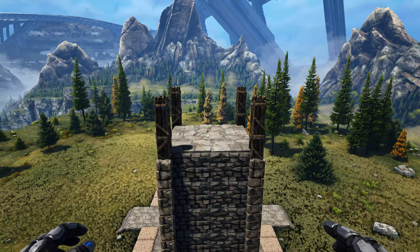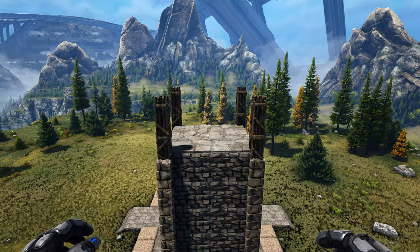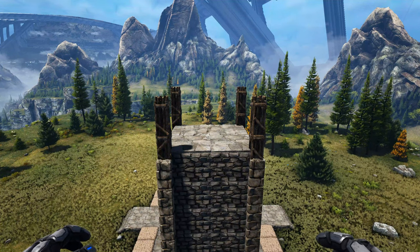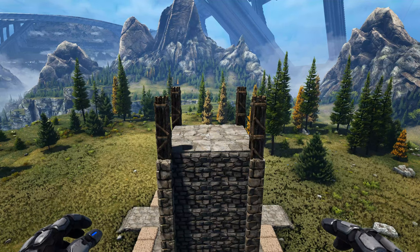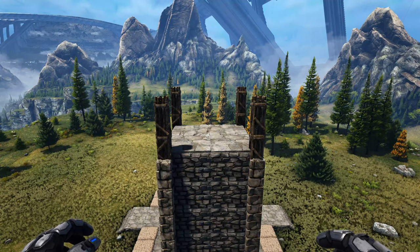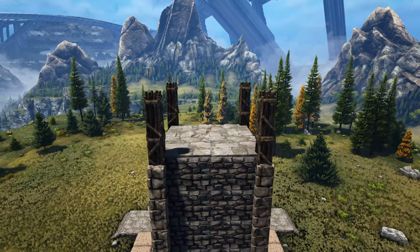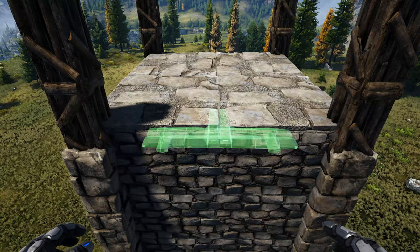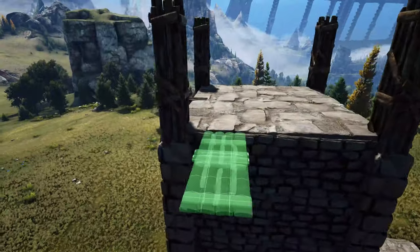Quick note before this next step: if you plan on putting any kind of fire or taxidermy up here in the top of the tower, go ahead and do that now before we continue, because we're about to box this area in and you won't be able to access it. Now get out a wooden catwalk and place it between those two stone walls, then do that on the other three sides.